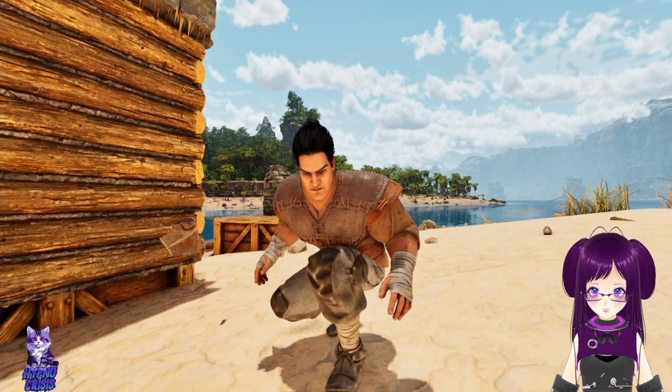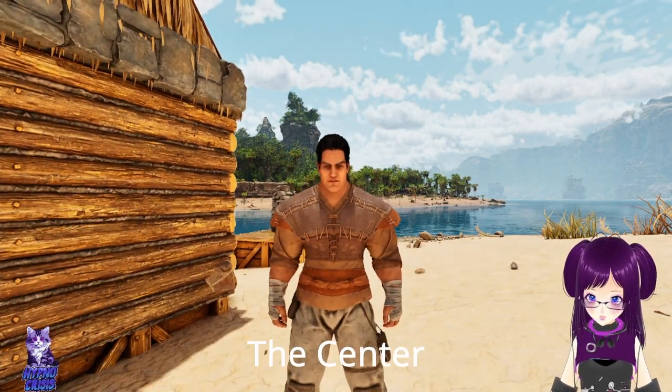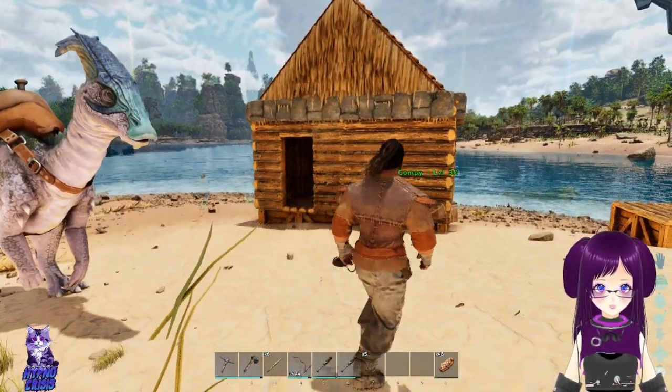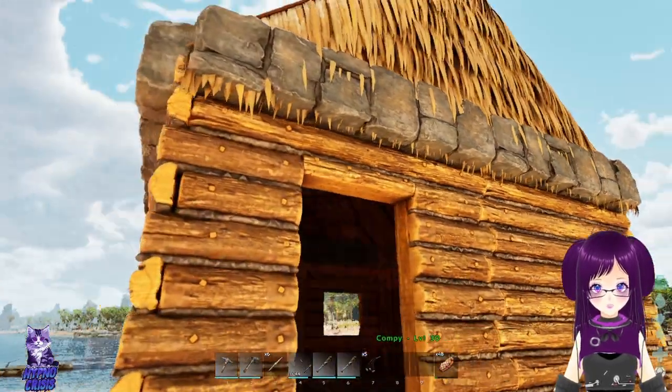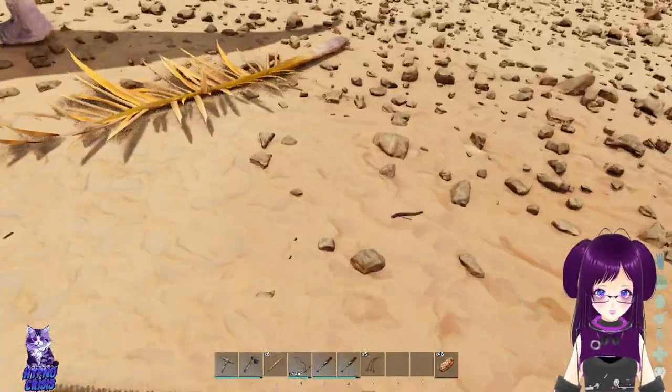Hello everyone and welcome to episode 3 of Ark Survival Ascended on the island. So we finished building a little house. It does not really look too great. I might switch those out for thatch instead, but this is a good little start.